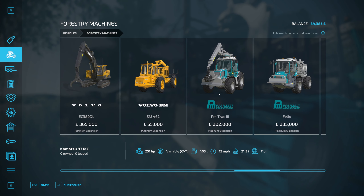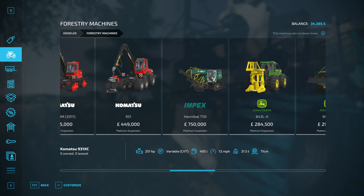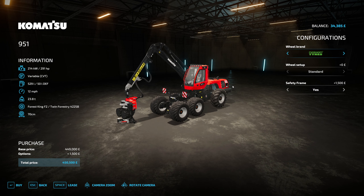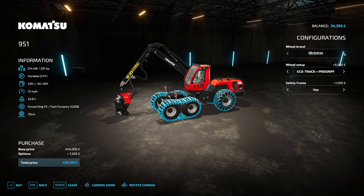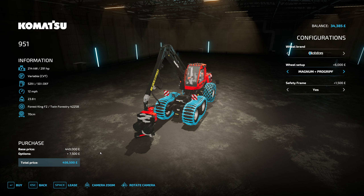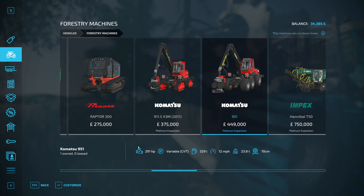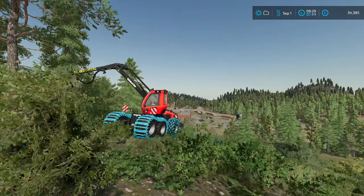Yeah, we've used everything else. Well, we didn't use the arms on them two tractors. But yeah, this is what we're in today — the Komatsu. You can change the tyres to the different chains that go on it. Pretty cool. It's not cheap — it's 450k, but it's what it is. So we're going to chop a few trees with this.